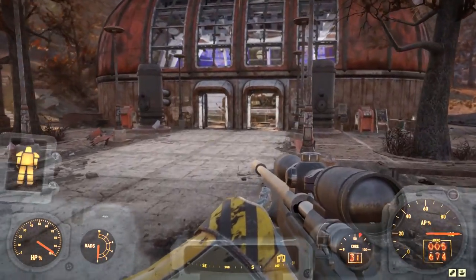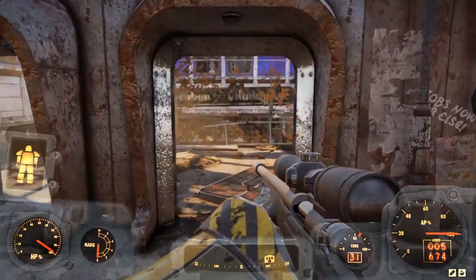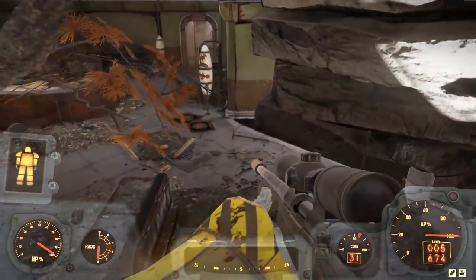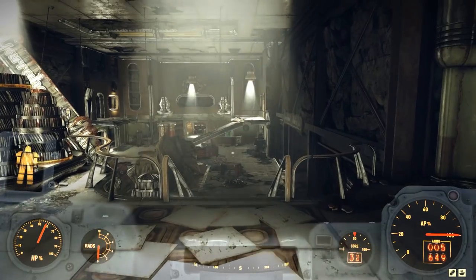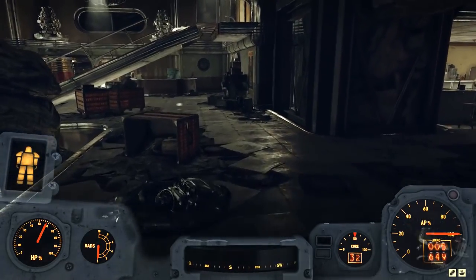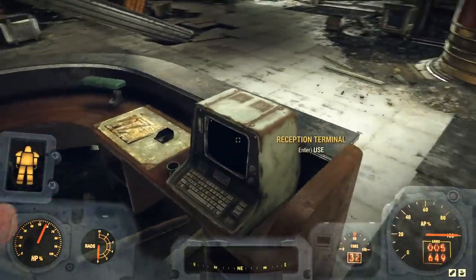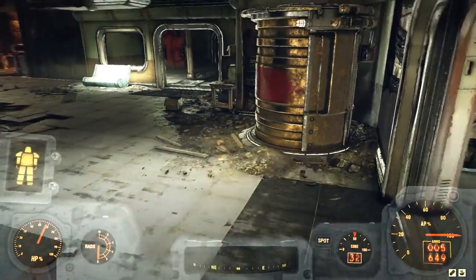From there, turn right and we go into the structure. This area is very often well defended by creatures of one type or another, so just be advised that you will have to fight to get into the building, and you will have to fight probably again once you get inside. Once you're inside and you've taken care of all of the interior defenders, you can make a line for this desk right here, and on this desk you will see the reception terminal. This is the first stage of the quest inside the structure.